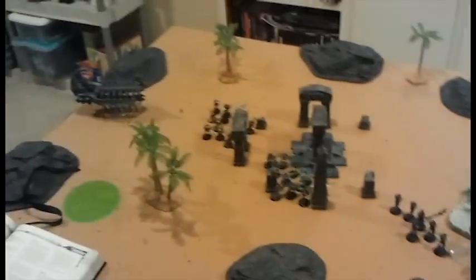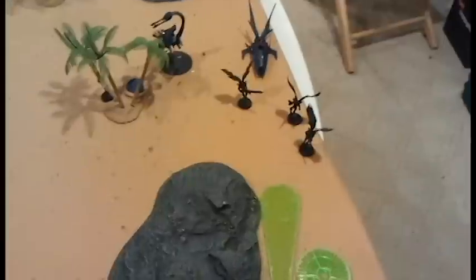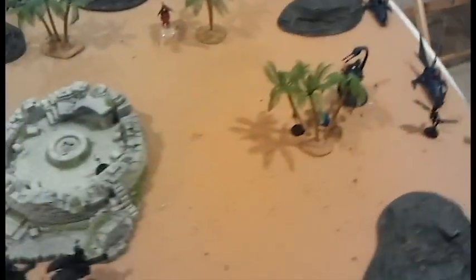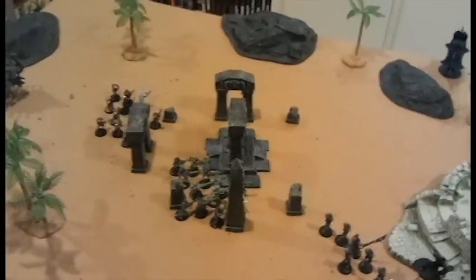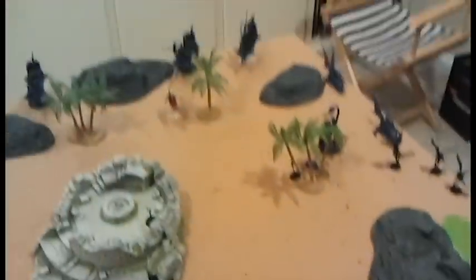Just got through with my first turn. He did not seize the initiative. I managed to blow up two of his Jet Bikes with the Doomsday Ark, and then I managed to Tesla three of his Scourges with the Annihilation Barge. The Eldritch Lances hit, wounded, and penetrated vehicles, but he managed to make his cover and flicker field saves on everything. He is about to do his first turn.